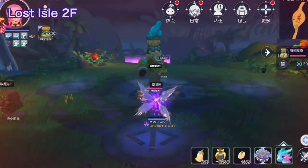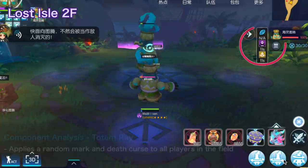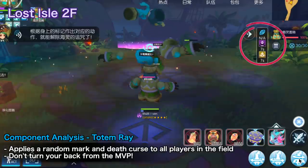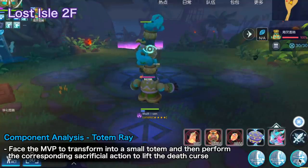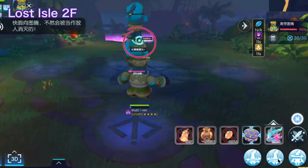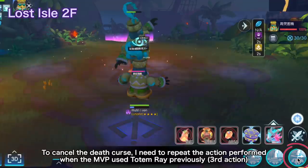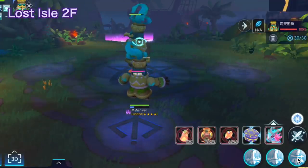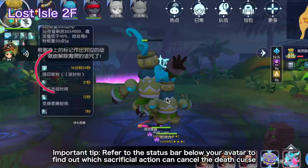After releasing these three skills sequentially, Sea Spirit Totem may cast the Component Analysis Totem Ray skill, which will apply a random mark and death curse to all players in the field. Unlike the first Totem Ray skill, Component Analysis shouldn't be avoided — you need to face the MVP to transform into a small totem and then perform the corresponding sacrificial action to lift the death curse. Failure to transform or do the correct action will result in death after 15 seconds. In this clip, my character received the mark of eye. To cancel the death curse, I need to repeat the sacrificial action performed when the MVP used Totem Ray, which was the third one or an upward rotation. Since I got it correctly, my character didn't die after the transformation ended. As a tip, if you can't remember the sacrificial action for your mark, refer to the status bar below your avatar to find out which sacrificial action cancels the death curse.